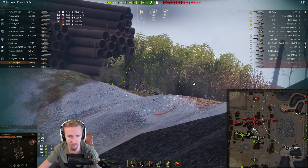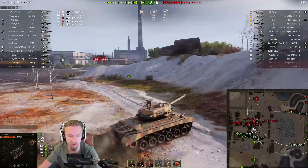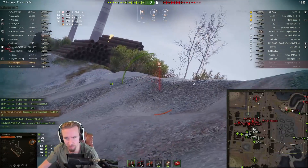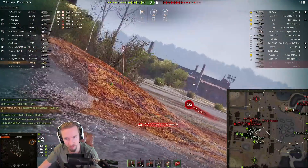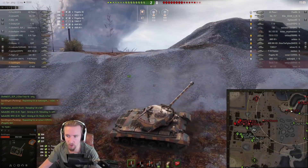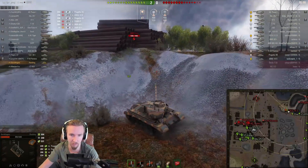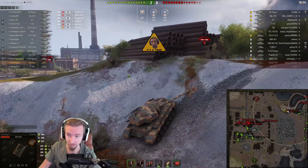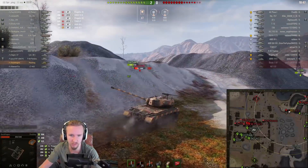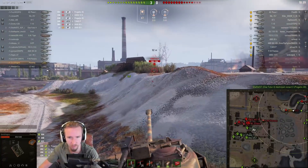I'm hoping my team can put pressure on the Yudes. We've got a little spotting on the Progetto too. I really hope the Yudes doesn't hit me here. It's very important to pressure this flank. From this position you've got to be careful — I've made the advance, but I need to check what the Yudes is doing without getting hit by the Pantera. There's a Progetto on my side at the back. I'm hoping my team will continue to advance now that the Italian auto-reloader is focused on us. Artillery missed, so I'll just become the world's most annoying Pershing and proxy-spot this Yudes.